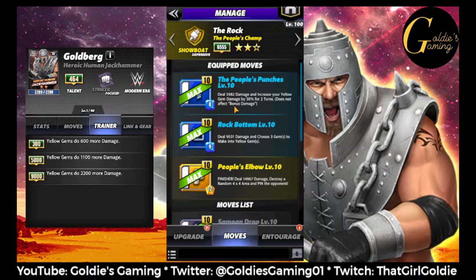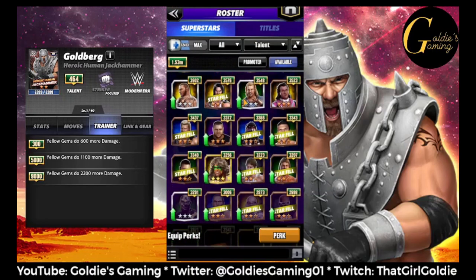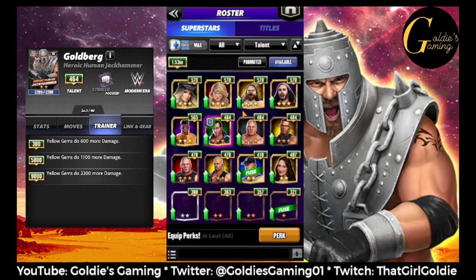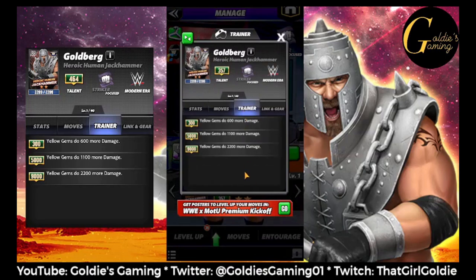Other people — Showboat Piper, even though not a lot of people use him anymore, and Icons of WrestleMania Bret — they also have moves that boost their yellow gem damage. Similar to Sasha's trainer, you can put Goldberg on a jobber and it will really help their punch-up ability, especially if you're doing a tour or a blitz. Basically any Showboat at a lower level that you need to boost their yellow gem damage — putting Goldberg on as a trainer is not an absolutely terrible idea.